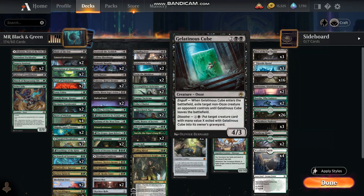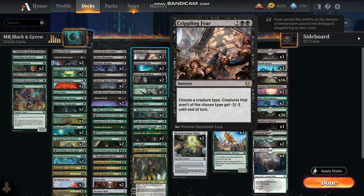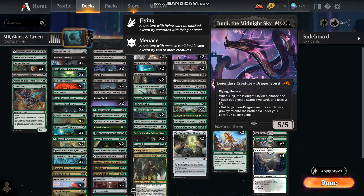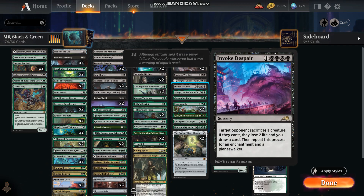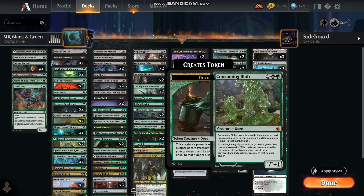Another Planeswalker, Sword of the Merciless. Gelatinous Cube to get rid of some opponent creatures. Crippling Fear is a good card depending on who I have out during the play. Junji, Midnight Sky — another Planeswalker. Turgrid — another kind of battlefield cleanser. Of course, Ashaya, Soul of the Wild. You can get this card out fairly soon and you've got a lot more mana potential.